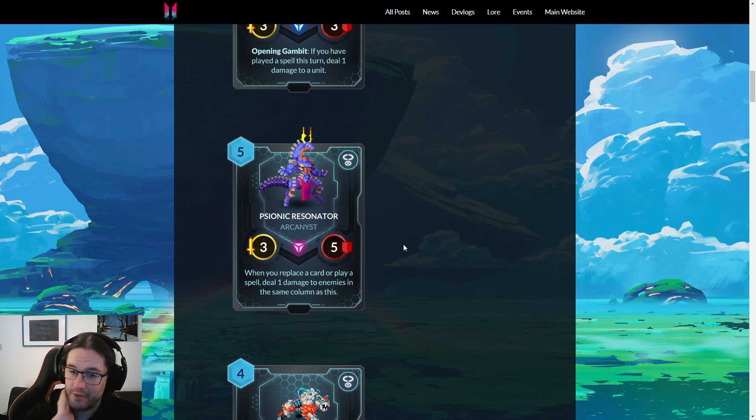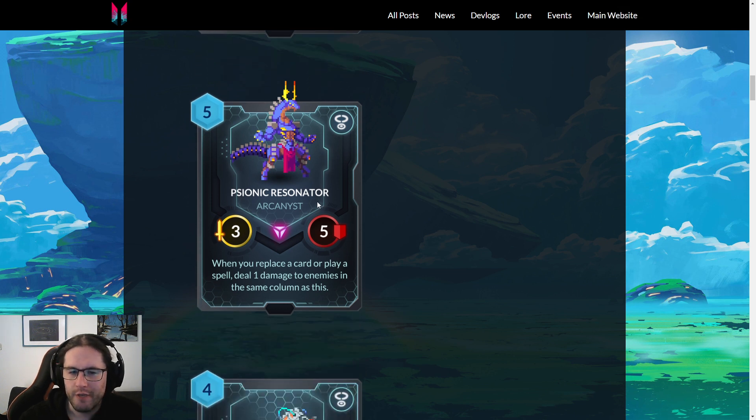Psionic Resonator — five mana, three-five, also an Arcanist. When you replace a card or play a spell, deal one damage to enemies in the same column as this. That's a five-drop with some hella text — it does hit face as well. This is notably extremely good with that new Lionel spell, Augury — if you play this with Augury, that's four damage. That's six mana for a four-damage AOE — that's a Mecanter Warbeast, the best card in the game. I think that's pretty fine, and if it sticks well you're gonna win the game.